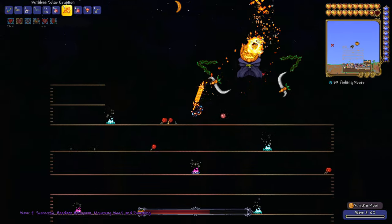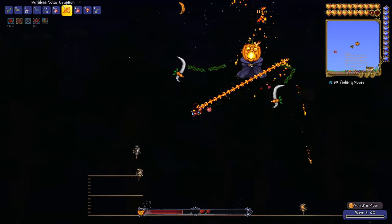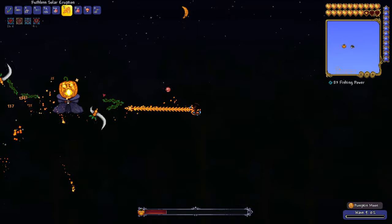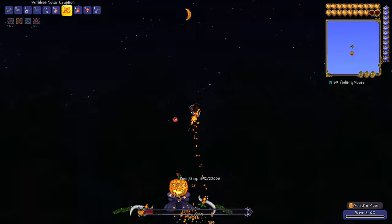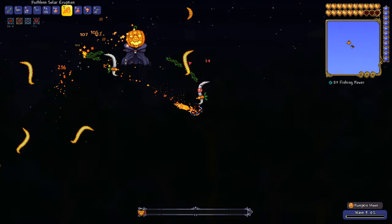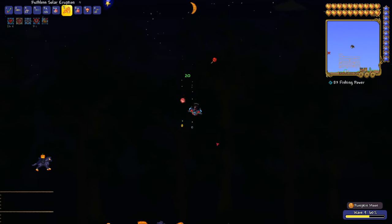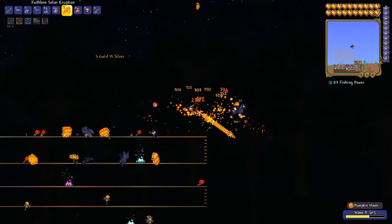I'd recommend killing all the enemies as soon as they appear on your screen because a lot of enemies can spawn continuously if you avoid defeating the enemies that are already present. This makes it a lot harder to advance to the next stages if you have tons of undefeated enemies, since they also help progress the event. This event is probably one of the best for harvesting tons and tons of pure gold.